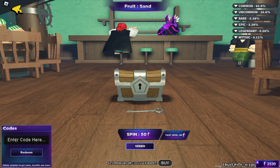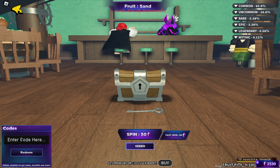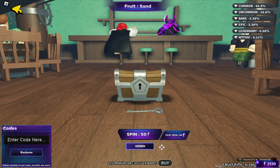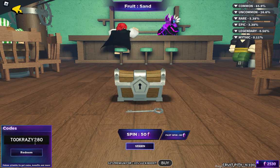Now we can redeem codes. The first code is 2HAPP5290. I have already used all these codes. Look at this — I got more than two thousand five hundred gems, or crystals as you can see. The next code is CRAZY2 — that's C-R-A-Z-Y-2-8-0. Use this one.